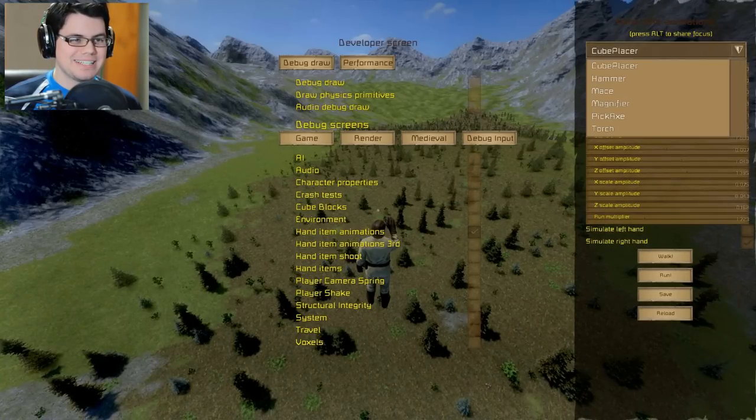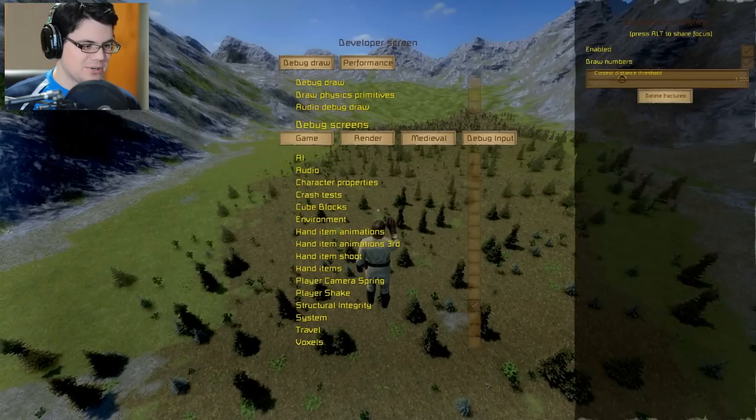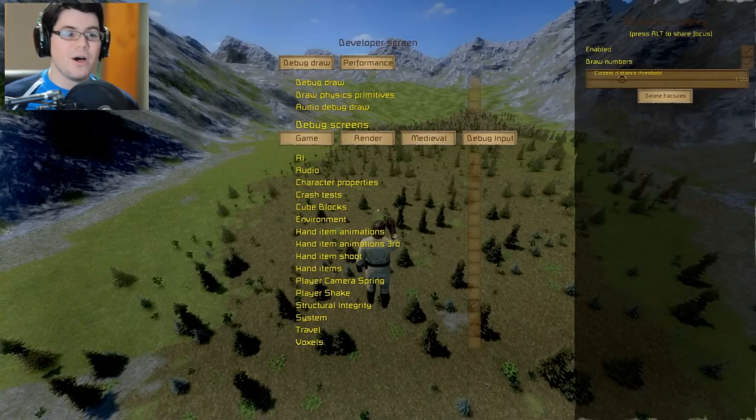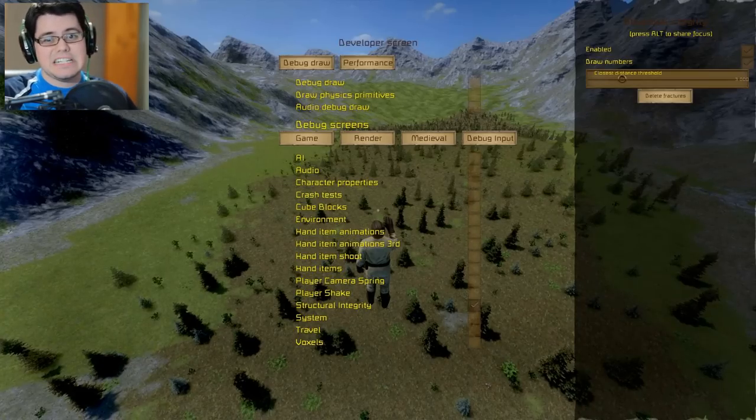Let's see here what else we have. Cube placer. I could have a hammer. I don't know what all this stuff is. Some of this stuff, I have just no idea what's going on here. Structural integrity, though - now this is pretty cool. I can actually delete fractures, which would actually be kind of useful if it does exactly what I think it would be, which is slightly damaged blocks.